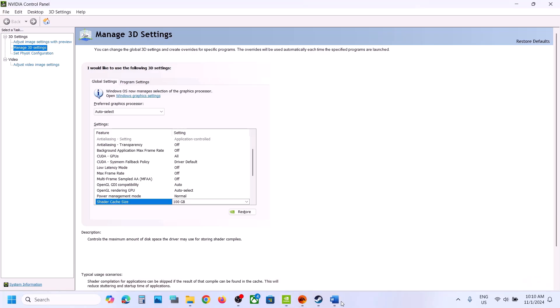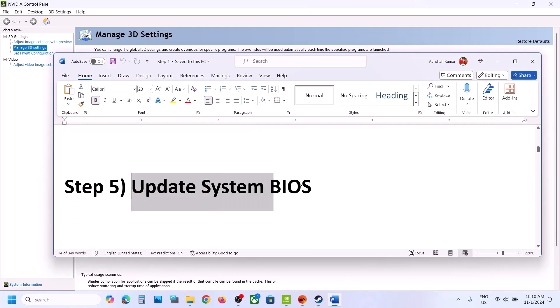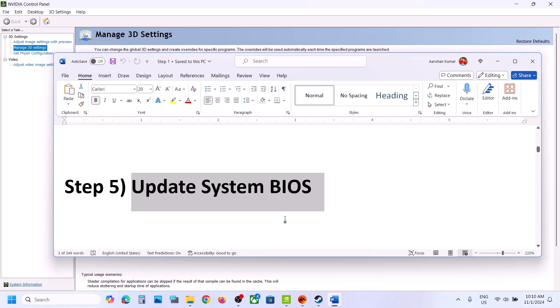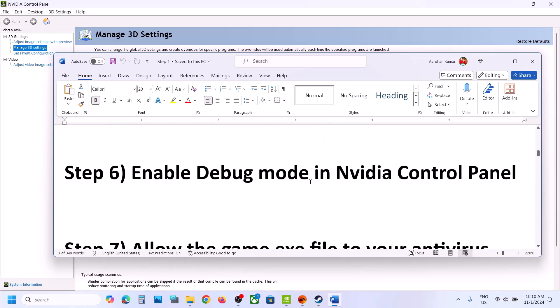Launch the game and check. If that does not work, you can reset it to default. The next step is to update the system BIOS — do not ignore this. Go to your system manufacturer's website (Dell, Lenovo, HP, etc.), select your model number, download and install the latest BIOS update. For laptops, make sure the battery is above 10% and the charger is connected. Do not unplug the power cable during the update. After the BIOS update, log in and launch the game.